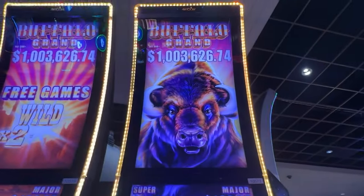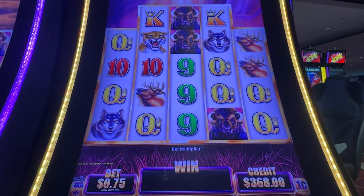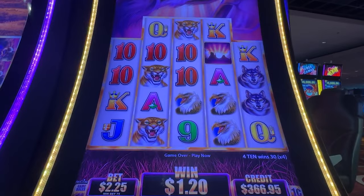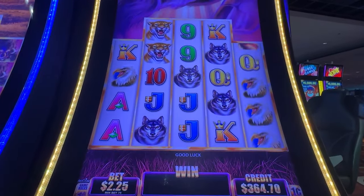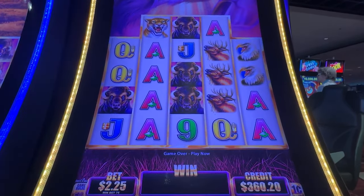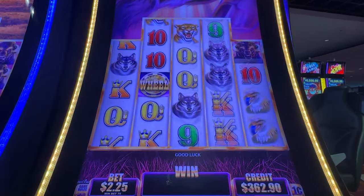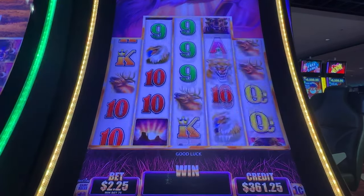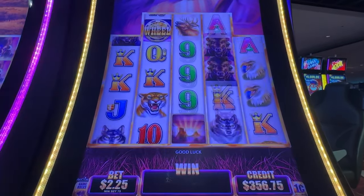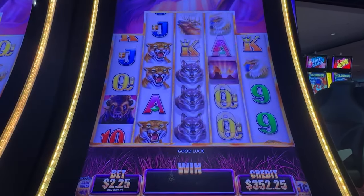Welcome to game two — we chose Buffalo Grand. Whoever guessed that, good job. Wonder if you guys can guess the next one. Looks like we'll be doing a $2.25 bet. Our starting point is $368, so our floor will be $268 unless we hit a bonus. Hopefully we can top that last bonus — a $240 win for a $1.20 bet on Gold Collection. Not bad.